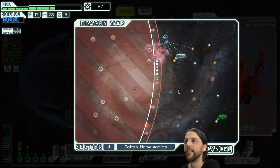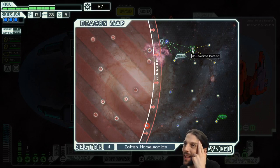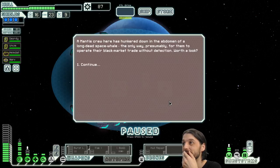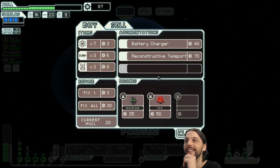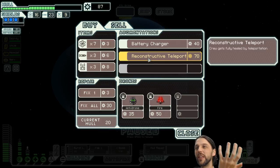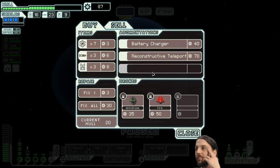Let's jump — oh there's a store! Can we make another jump before we go to the store? I don't think so, we have to go to the store now. Reconstructive teleport is pretty good for a boarding strat, but medbay is right next to the teleporter and I don't see really the worth of it. You can always heal back up in between teleporter phases. The store would have been gone — yes, right choice.